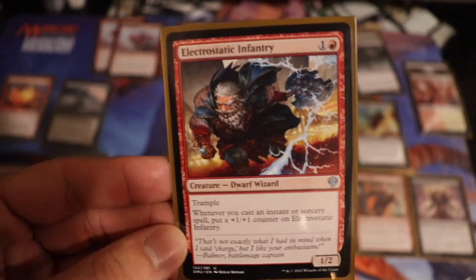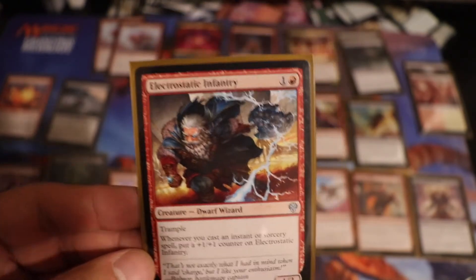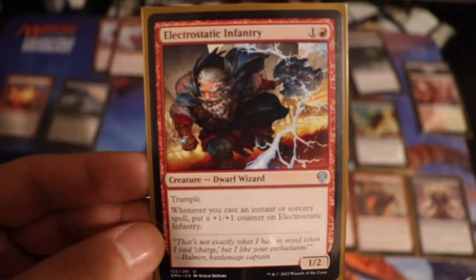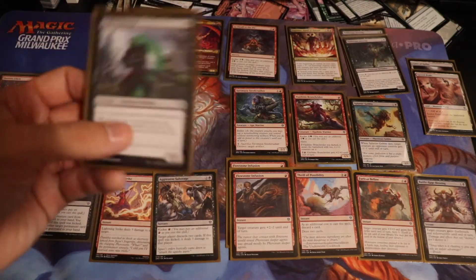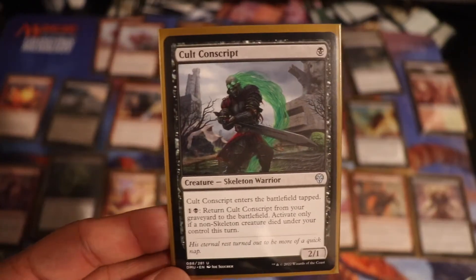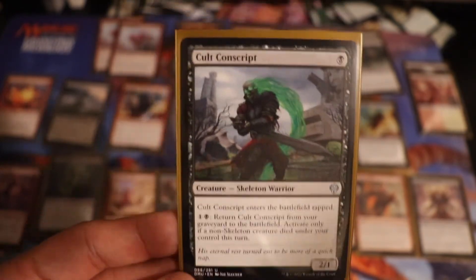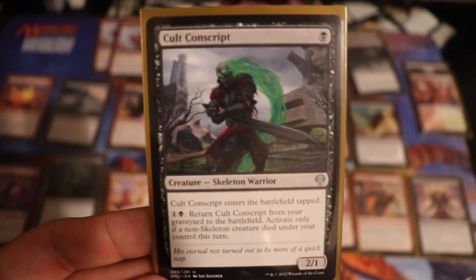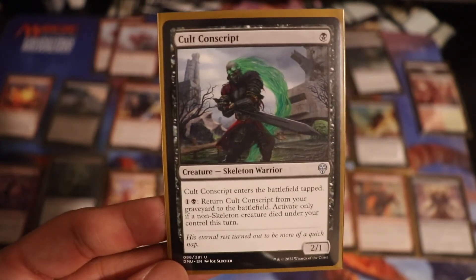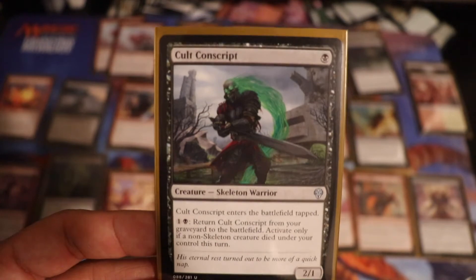Up next, Electrostatic Infantry. Overall a great card — it's just a looming threat. The Trample is a great add-on. You attack in with it, bait blockers, hit it with an instant, it gets the counter and the buff. Just a lot of fun to play with. If you're in red and you see this coming around, grab it, especially if you're running some sort of spell presence. Colt Conscript — the uncommon here — I wanted this to just make sure I had stuff on the board. I loved that I could pay 2 to get it back from the graveyard whenever anything else died. Whenever they zapped anything with removal, Colt Conscript came back out. It was always attacking in — a death by a thousand cuts approach — and this card definitely played into that strategy. Loved Colt Conscript.